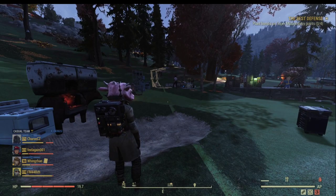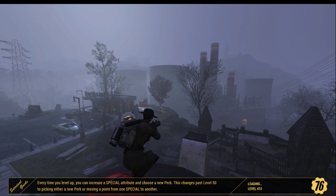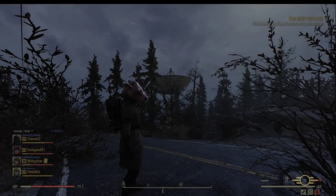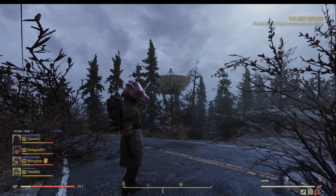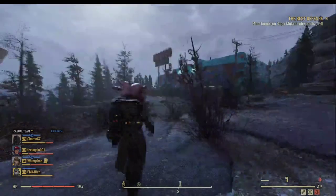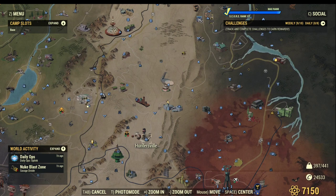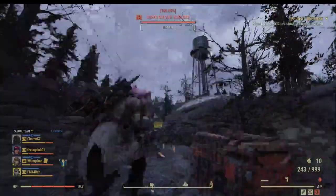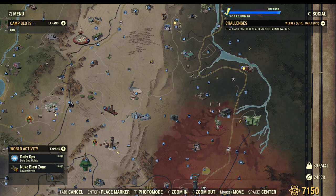Now I'm going to show you where you should farm XP inside the game. First of all, Westtek Research Center - there are always a bunch of super mutants outside the facility, and the inside is supposed to be filled with super mutants as well. But unfortunately due to a bug at this moment, the inside spawn is totally broken, so make sure you just run through the outside of the building to take all the mutants out. Then go to Huntersville - there are a bunch of super mutants there as well. The next stop is the steakhouse, where there are some mutants outside and inside. The fourth stop is the Isolated Radio Tower area - you can find a bunch of super mutants there as well.